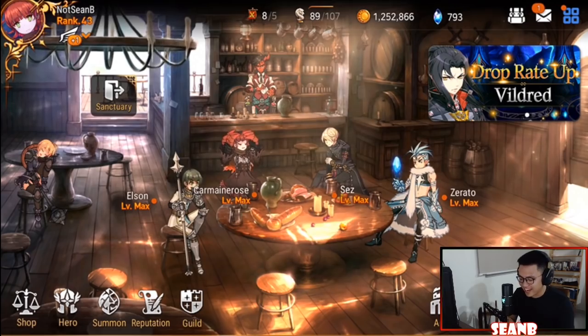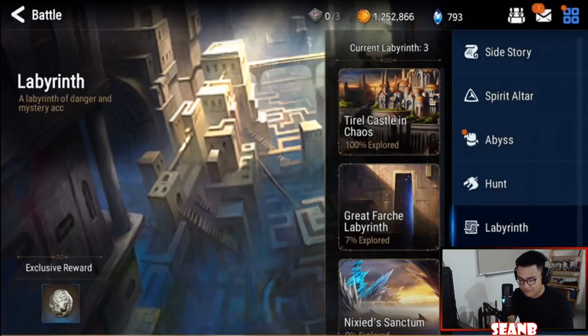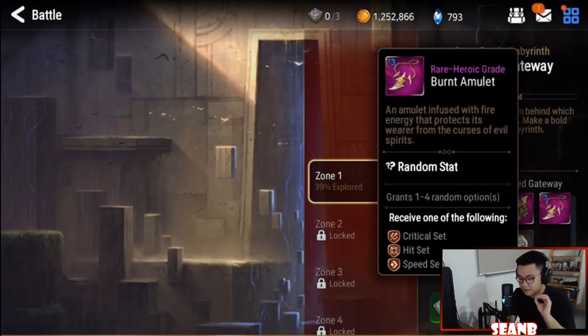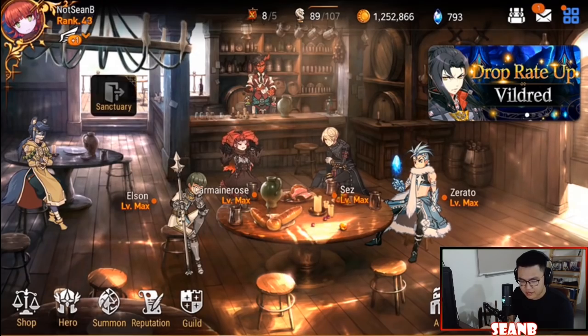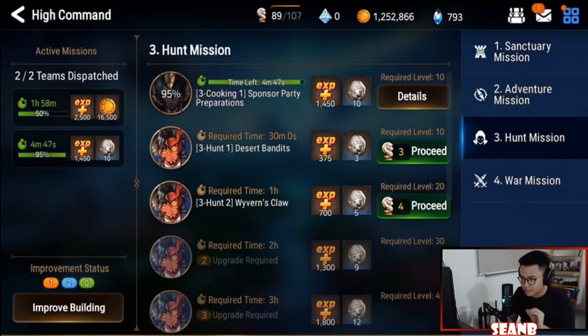So where do you get ancient coins? When you go to battle, the only way to get ancient coins right now is in the labyrinth. Every time you clear the labyrinth you get a certain amount of ancient coins. You can also get them by opening chests in the labyrinth, and when you complete the labyrinth you get some extra ancient coins. The labyrinth itself can also drop rings or necklaces, and you can use ancient coins to exchange for more.